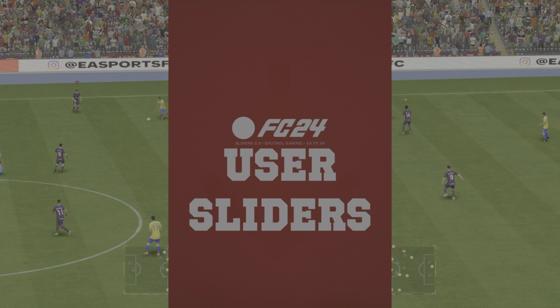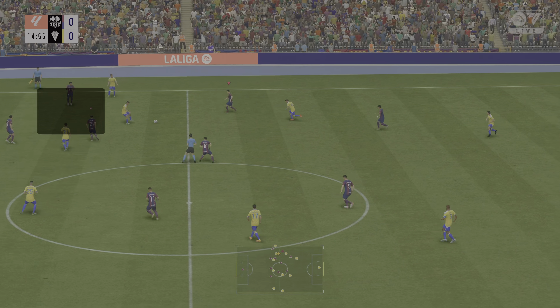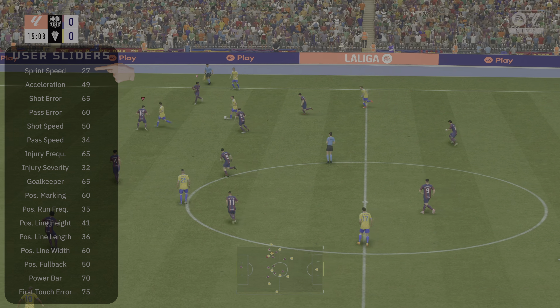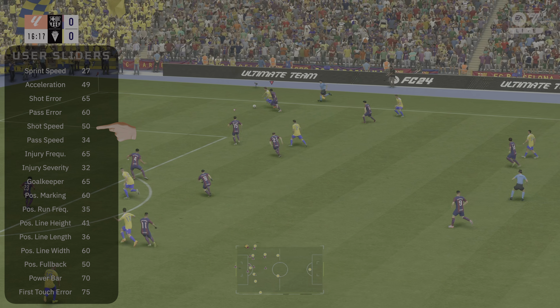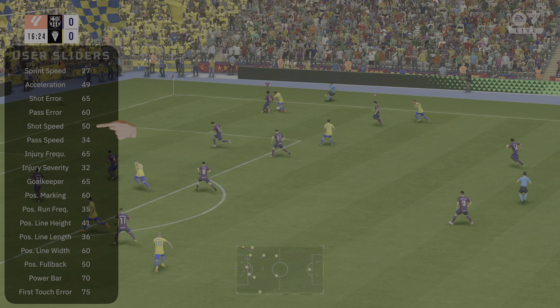All right, let's get into the main course — the user sliders. The sprint speed is 27. Acceleration, 49. Shot error, 65. Pass error, 60. Shot speed, 50. Pass speed, 34. Injury frequency, 65 — if you're using Barca, you might want to increase that. Injury severity, 32. Goalkeeper ability, you want to set that up to 65.